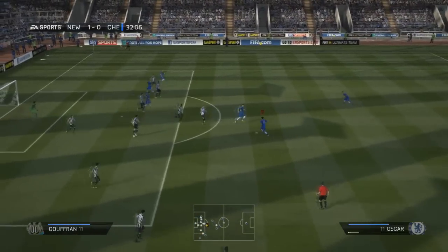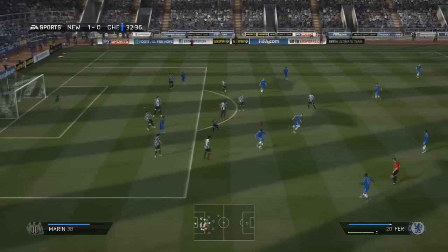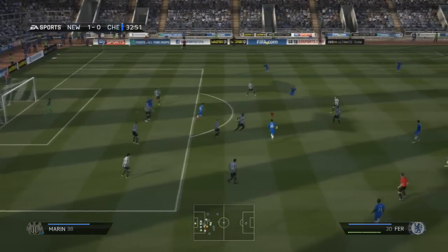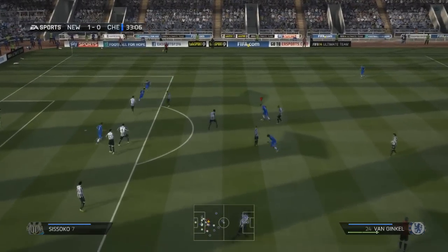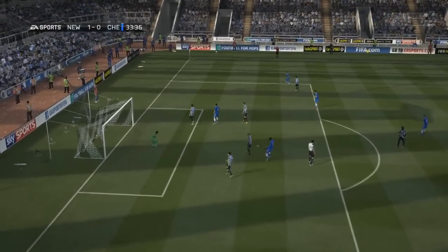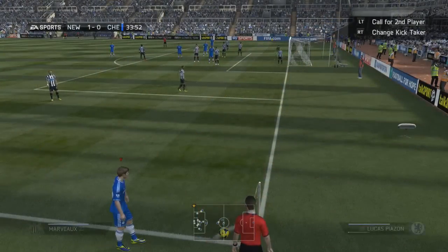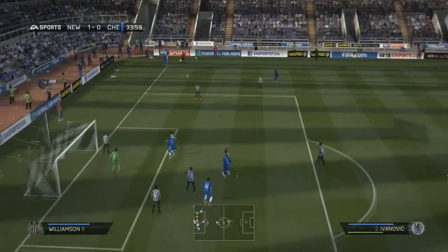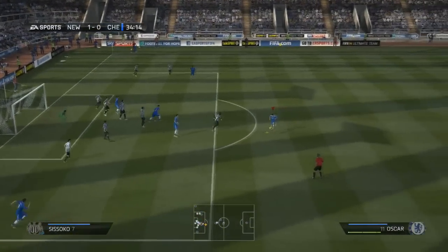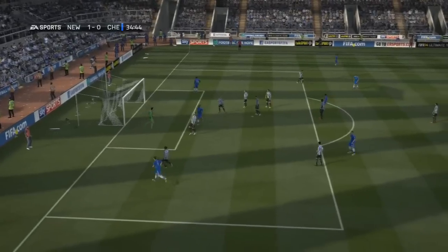We had a decent chance, tipped over by the goalkeeper. Oscar's going to have another shot — from the corner it drops to John Cherry in the box, finds Leroy Fur, he finds the ball back at his feet, has another good shot, and again it's the goalkeeper that thwarts us. Tim Crawl has done it time and time again this season, even in the last episode against West Ham — save after save after save.